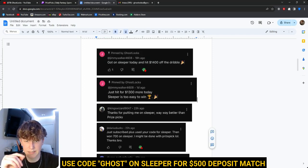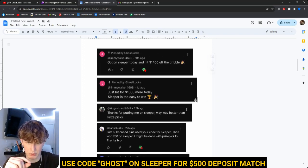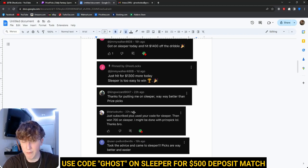We've been hitting like crazy on the player props in general, and specifically on Sleeper. Sleeper lines do come out way sooner and I post these videos as early as possible so you guys get the best lines. You guys can read these comments right here — this dude Jimmy Walker is going crazy. He got on Sleeper the first day and hit $1,400, next day hit $1,300. Sleeper is too easy to win. Everyone's hitting on Sleeper.